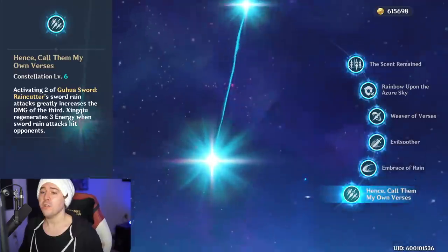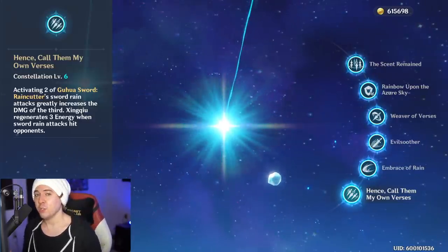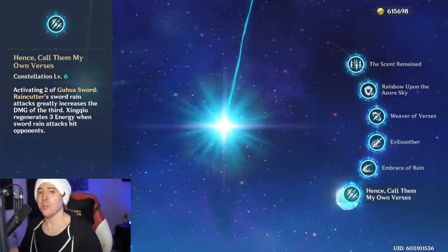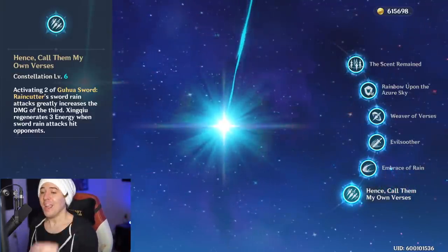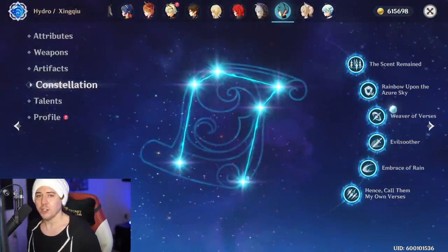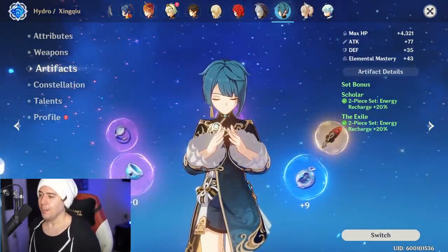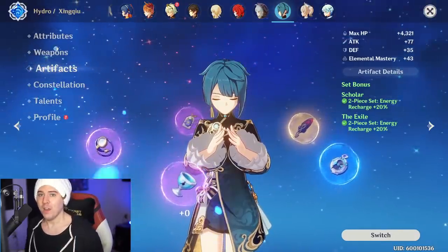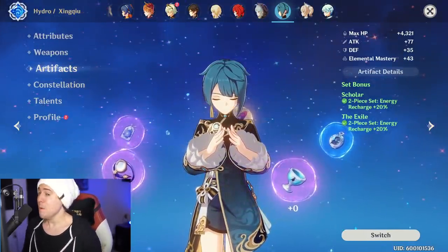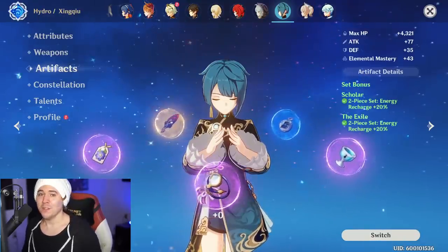His C6 is pretty strong — it increases the damage that the third Guha Rain Cutter sword does, and every time you hit an enemy it regenerates energy for him. If you have C6, it becomes easier to drop some of that energy recharge from your artifact selection and replace it with more Hydro damage, attack percent, crit rate, or crit damage. Even without C6, if you have the Sacrificial Sword, you're good — because you have two chances every time you use your elemental skill to proc the reset, filling your burst with just a little bit of energy recharge.